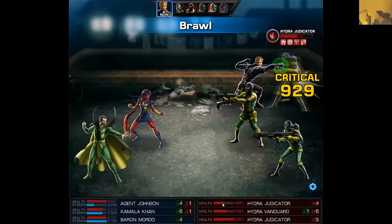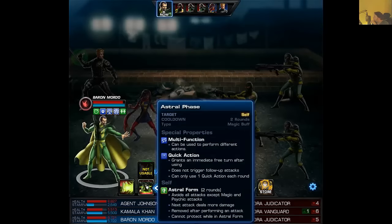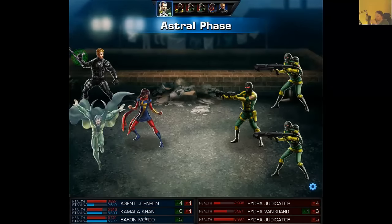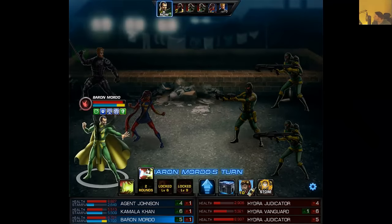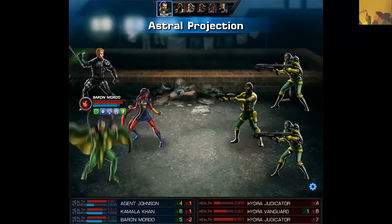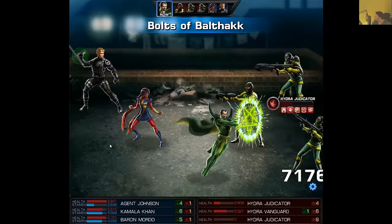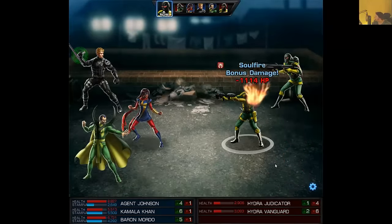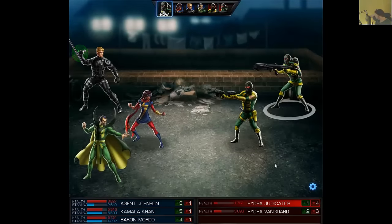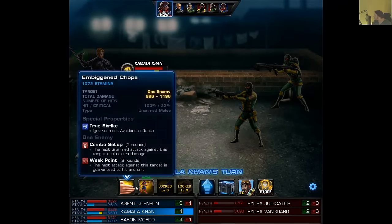Now watch what Mordo is going to be capable of. First, I'm going to use Astral Phase on myself as a quick action. Then we're going to Astral Project somebody who is flanked. And now watch this follow-up — that's 10k! It was kind of off screen, but that is a level two doing 10,000 damage. And that was a white hit — it wasn't even a crit.